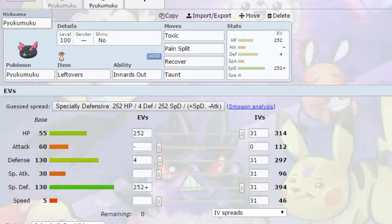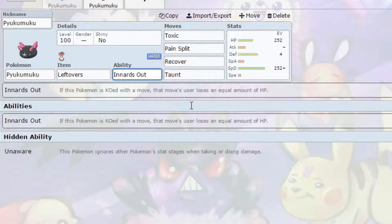The idea is: Toxic first, then Pain Split as needed to lower their health. The Toxic will start to dwindle them eventually. They do have the opportunity to switch out, so be careful with that. We also have the ability Innards Out, which means if the Pokemon is KO'd by a move, the move's user loses an equal amount of HP — so if you're taken out in one hit, you'll likely take out the opposing Pokemon as well.